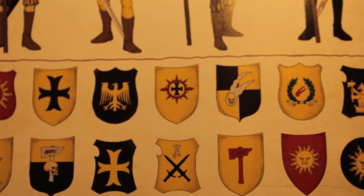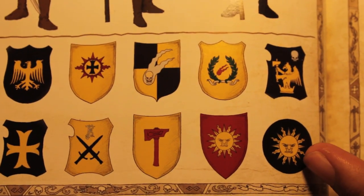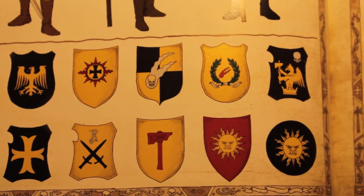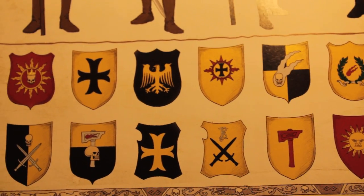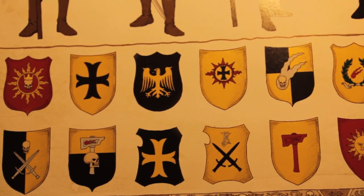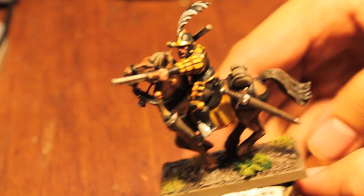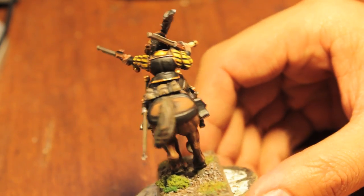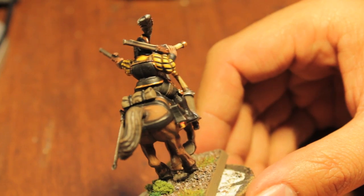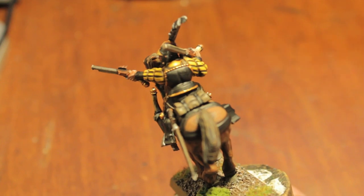I'm just going to show you some of the various markings on the shield. There you see the sun of Solland, which was the province that has been ravaged by the orc warlord Gorbad Ironclaw. Getting on to our model, we'll see that this test model that Warboste had painted had a purely halved colour scheme, meaning that the bottom was one half, then the top was painted in one half.